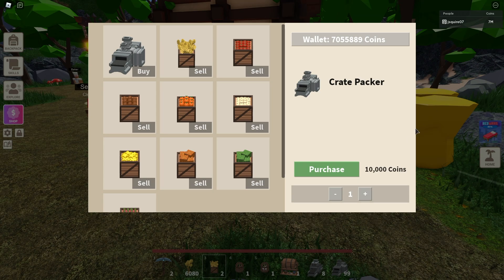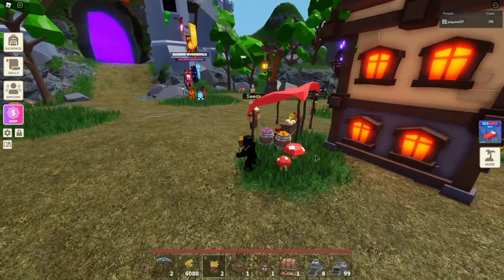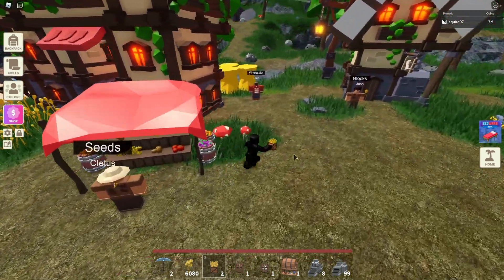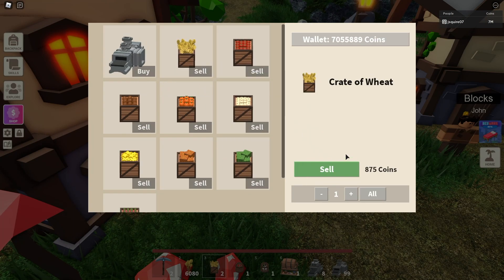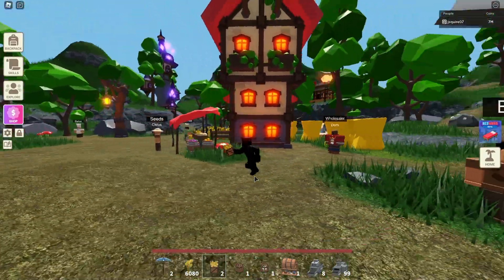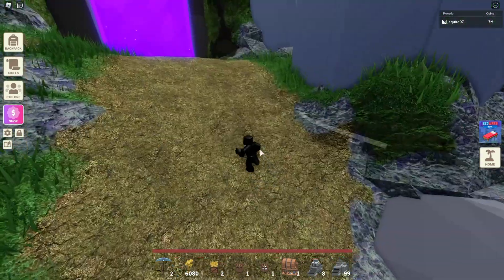They all give buffed prices too. Selling one wheat is 875 coins, but selling 100 to Dom gives around 700 per unit — a buffed rate. It's even more worth it to use a crate of wheat, and since it's completely automated you get 100 times the space with a better sell price. That's just insane.